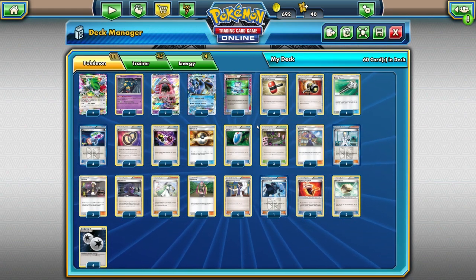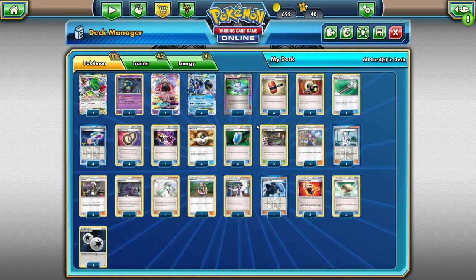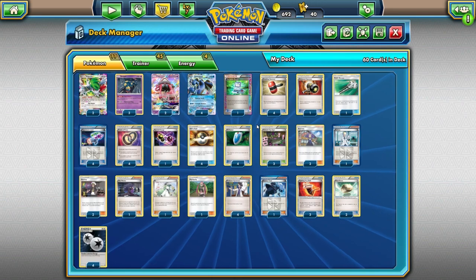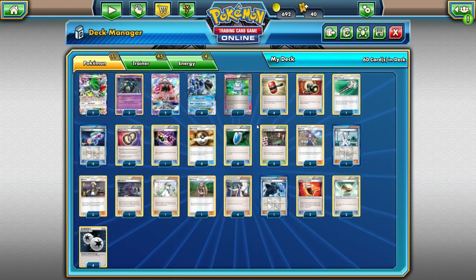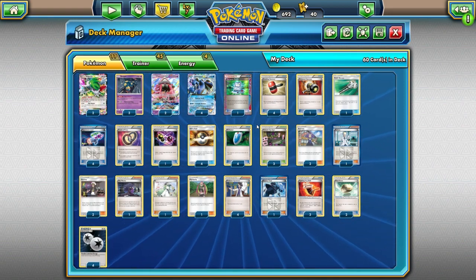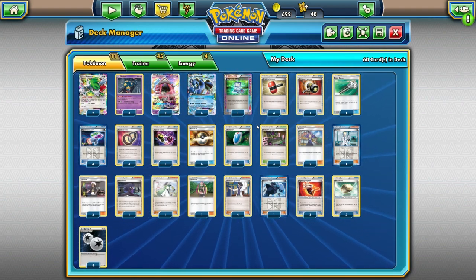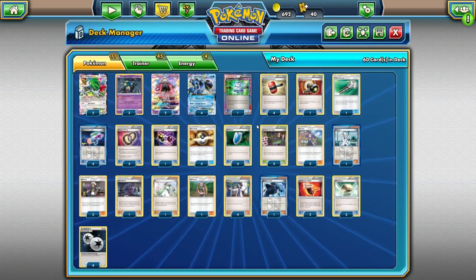In other words, we're taking away that awkward turn that used to exist where Seismitoad would damage, then it'd come back, and you'd have to damage again — it got repetitive. If your opponent played a Switch card, or now with Guzma, Seismitoad got pretty weak against those. But now there's basically a one-turn timetable, and if your opponent can't do anything, Seismitoad can quickly take those knockouts. I really like that combination of Seviper, Laser-Bank, and Quaking Punch.